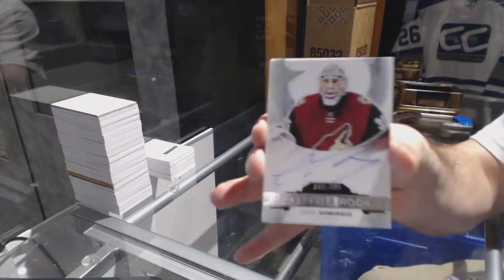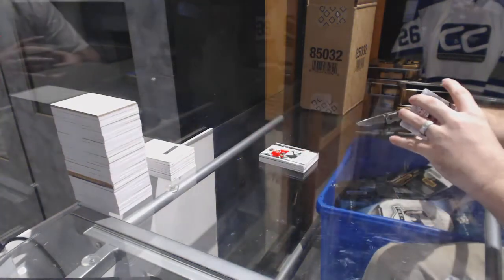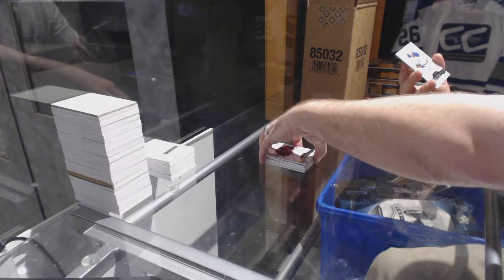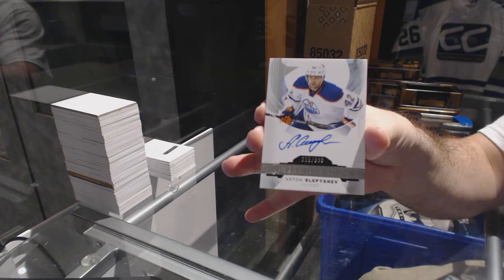We've got number /399, Louis Domingue — rookie auto again. And another rookie auto at /399 for the Oilers, Anton Slepyshev.